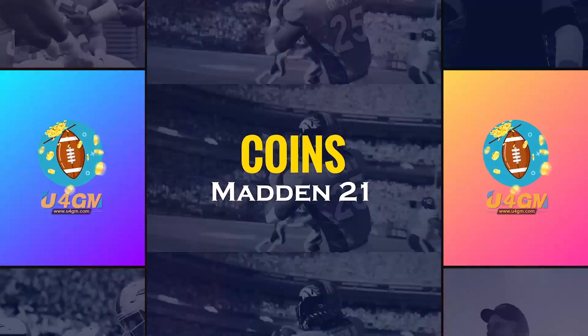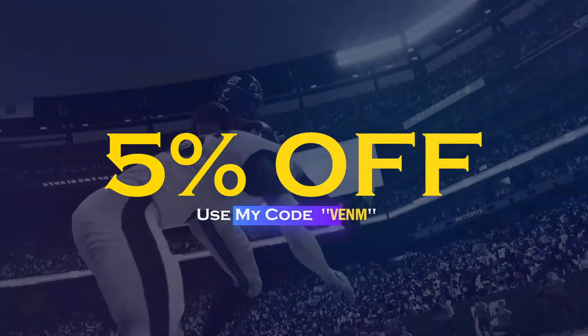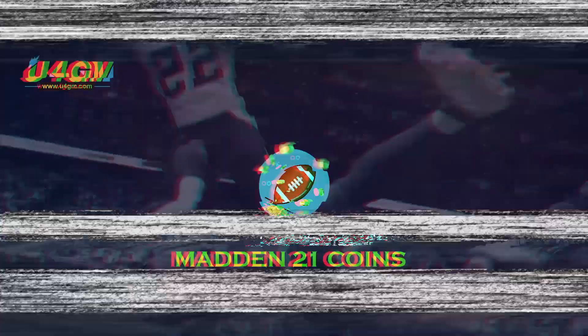For fast, cheap, and reliable Madden 21 Ultimate Team coins, make sure you guys go check out my sponsor. For GM coins, use code venom at checkout for 5% off your order.